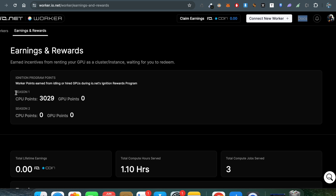On the second tab, Earnings & Rewards, you can see how many points I was actually farming in Season 1 — CPU points, since this is my MacBook — which farmed around 3,000 points. If you have a CPU you can rent it to io.net, and if you have a GPU machine you can rent your GPU and earn IO tokens as well as airdrop farming points.